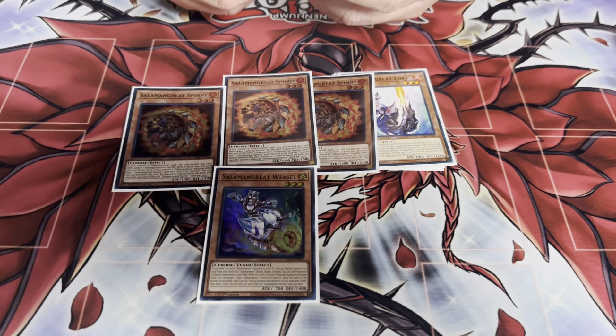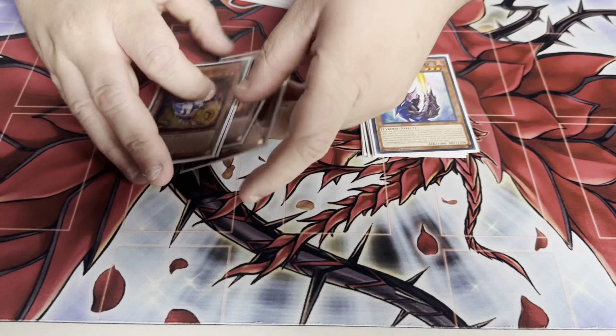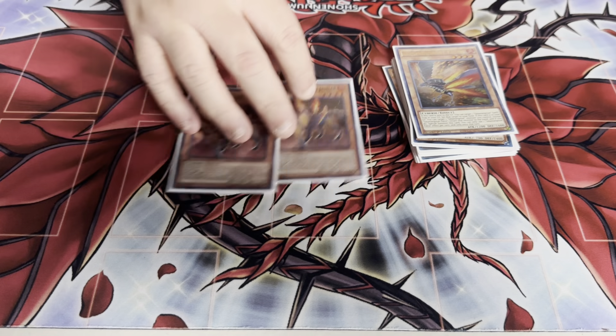Pop the Weasel — level three turbo into Stallion, just grab another one from deck. Pop Goes the Weasel. One Felco — this card is garbage but you have to play it.